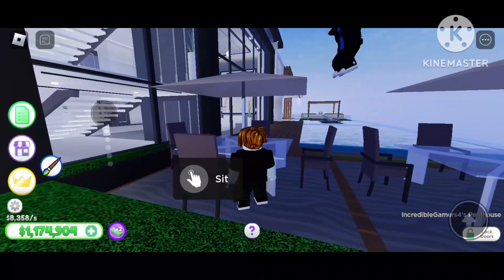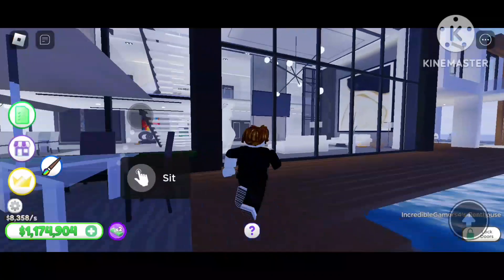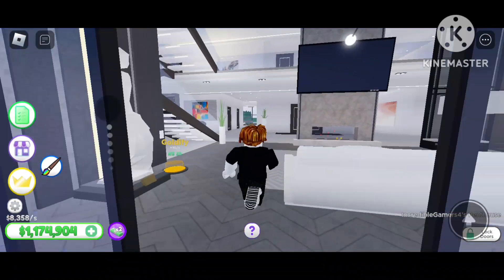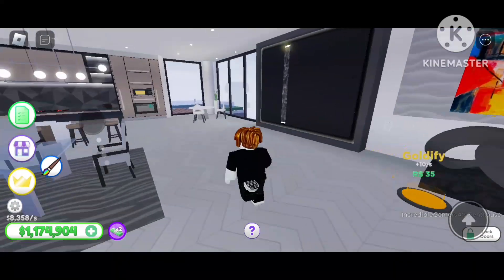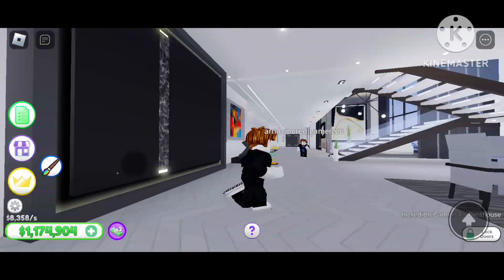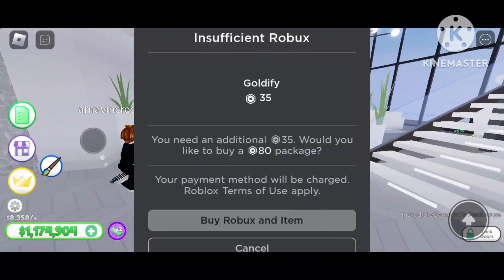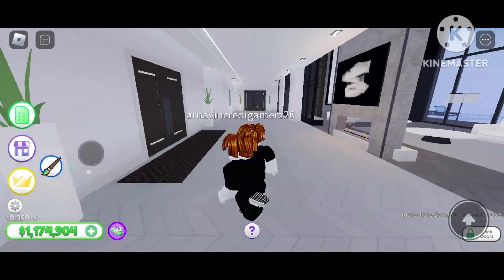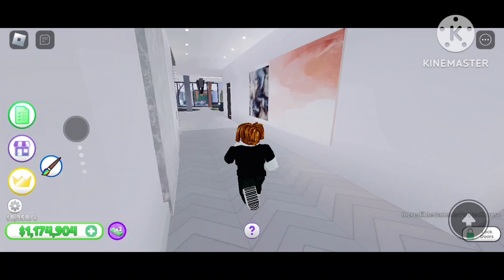Now let's get to the first floor. As you can see, this is the big hall - the TVs, the big painting, the kitchen, the lightings and all. And there is more seating area, and as you can see there are paintings here as well.